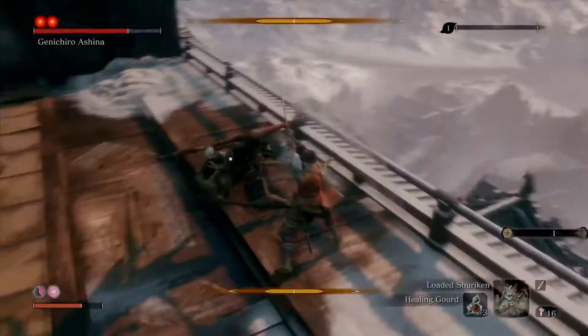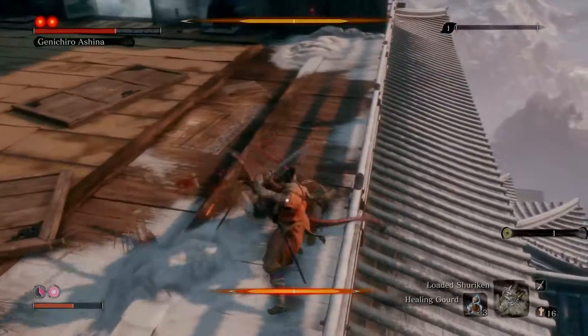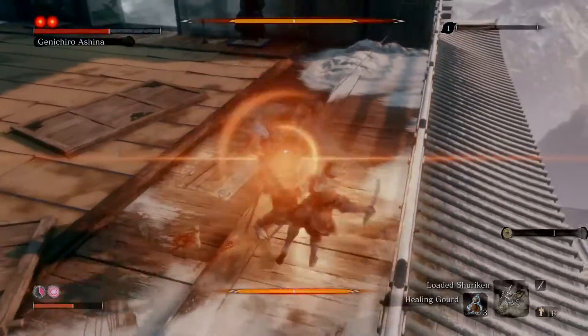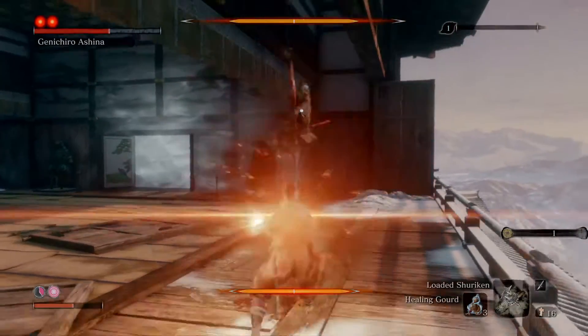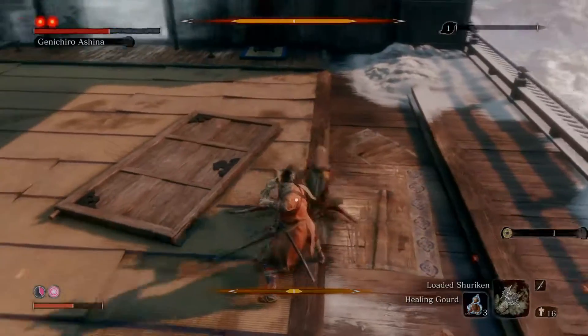Just kick, push, push, push him — don't give him a chance. Be careful with this combo because he can easily break through your posture. He can do R1, R1 and L1. Watch out for the arrows too. He breaks through posture.